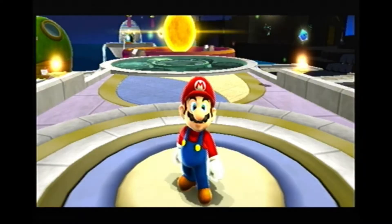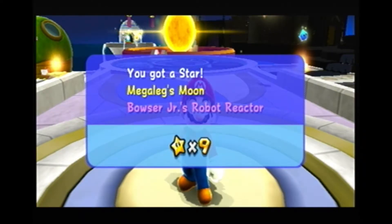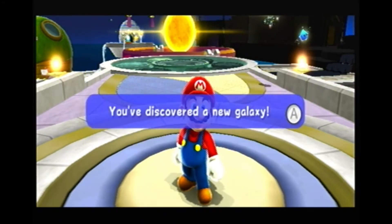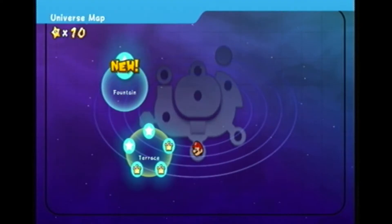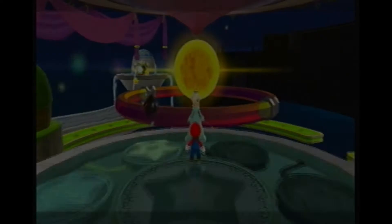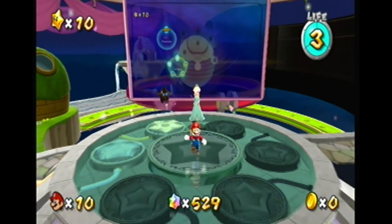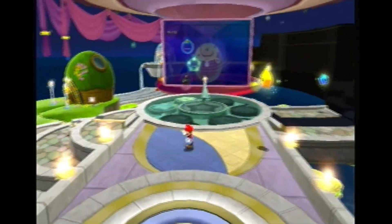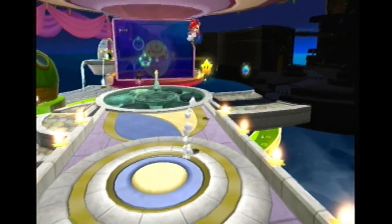You've opened a new galaxy, which is the fountain over there in the upper left corner. You can check that out at your convenience. They put up the map behind Rosalina showing you where the galaxies are now.